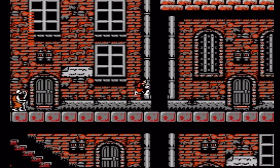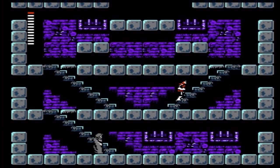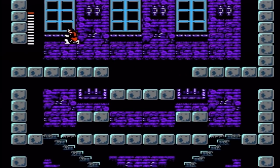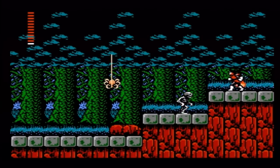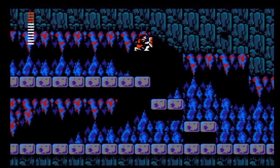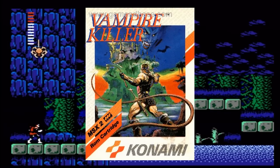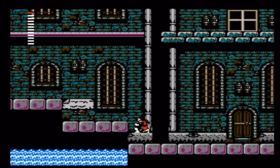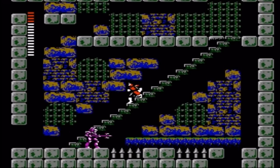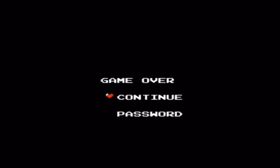In order to rid himself of the curse, Simon needs to collect pieces of Dracula placed in five different mansions. Upon starting the game, one of the biggest changes to the gameplay becomes immediately apparent. Instead of a strictly left-to-right linear progression, Castlevania 2: Simon's Quest introduces fans to an incredibly non-linear design that allows players to take Simon where they want to go. There are no stages, no time limit, and no enemy health bar - it's all one giant world. Like the first game, Simon still struts like nobody's business, has an uncontrollable jump, moves like a tank on stairs, and once again suffers from knockback issues.